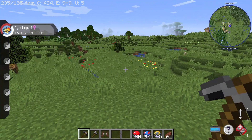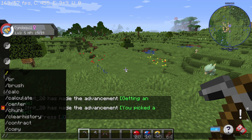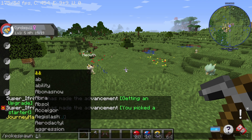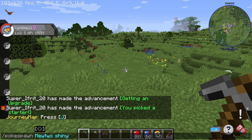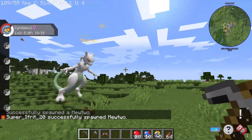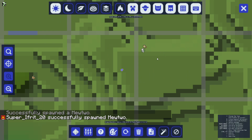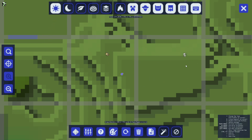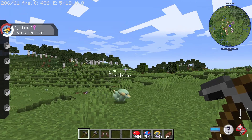Now something very interesting: if I do /spawn — let's say Mewtwo, shiny — there's a shiny Mewtwo. If we scroll in on the map, you can actually see that the map will show if Pokémon are shiny. That can be very cool and can help you out quite a bit.